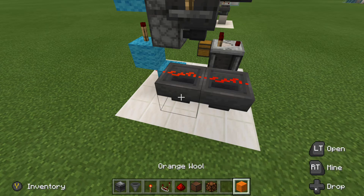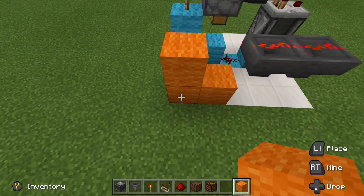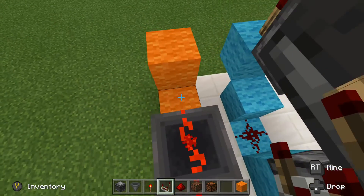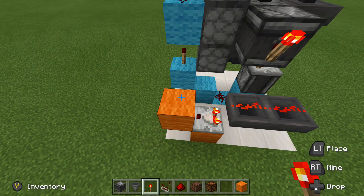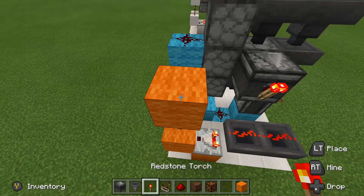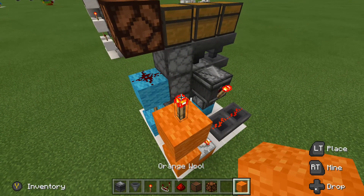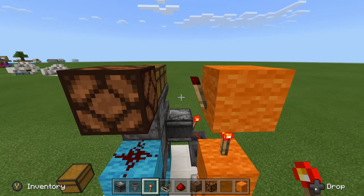Now grab a block and place a block right here, a block up. Grab your comparator and run a comparator out from the hopper and into this block. Get a redstone torch and place it right here — that will invert. Block above the torch, another torch right there — that will be on.